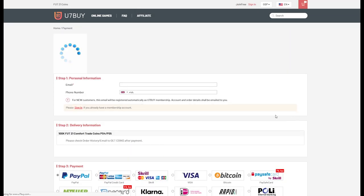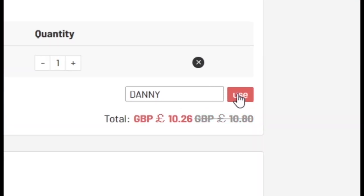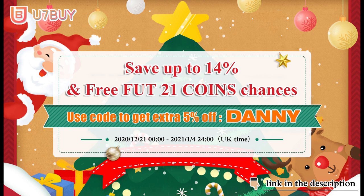To celebrate Christmas and the new year, U7Buy have a surprise sale from December the 21st to January the 5th. You can save up to 14% for buying all kinds of coins on the website. Everyone also has a chance to win some free foot coins. Make sure you use the link in the description.